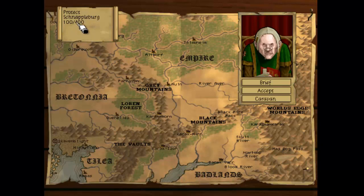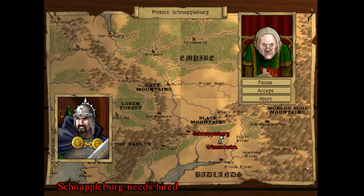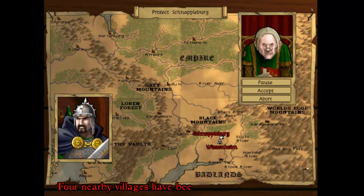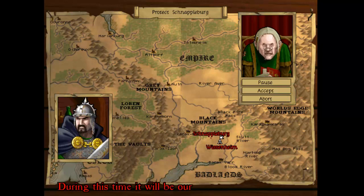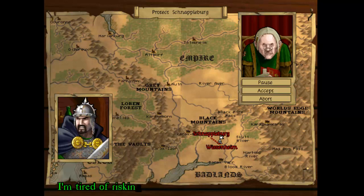So we've got one mission here - to protect Schnappelberg. The elder of the hamlet says Schnappelberg needs hired thugs for protection from Orc and Goblin raiding parties. Greenskins have established a camp somewhere in the area, and nearby villages have been pillaged in the last three weeks. We'll be stationed there for two weeks to protect the peasants and their property. Okay, so I guess we need to take this mission - it's the only one we've got. We will accept.